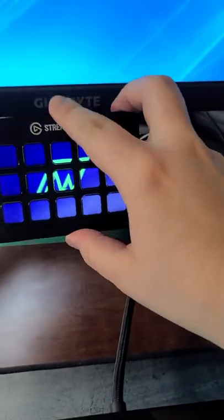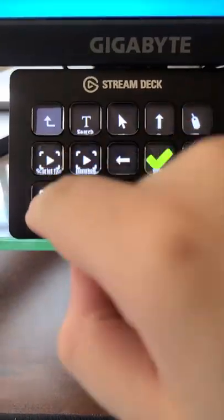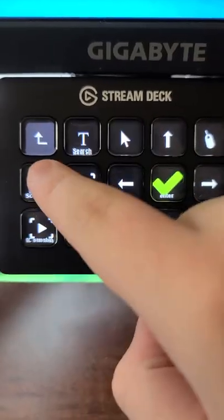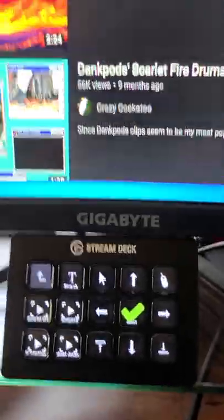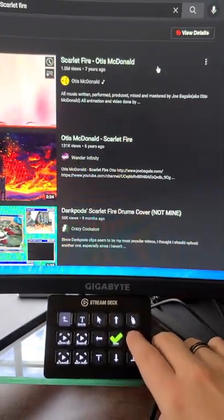Today we're going to put this right here for ease of use. First, we're going to go to YouTube. We loaded YouTube, now we're going to go to my videos folder, search in 'Scarlet Fire' because it's not going to copyright me, and I selected it. Now it's going to load it — my Super Macro plugin allows me to move the mouse around.